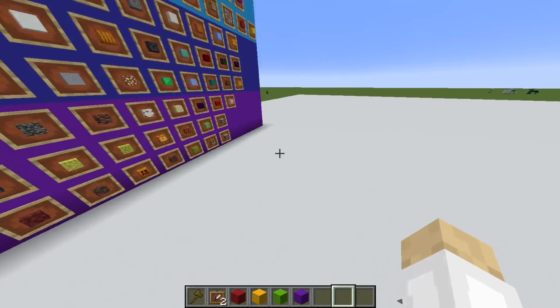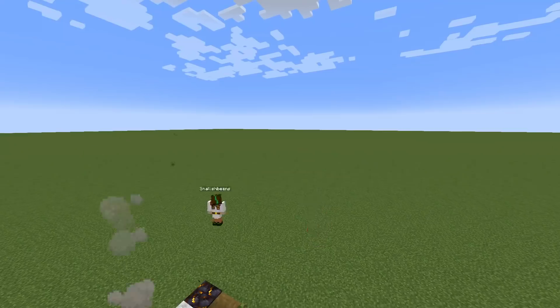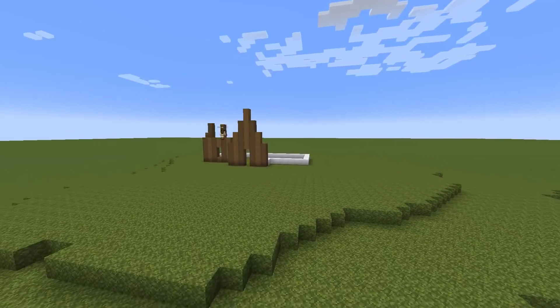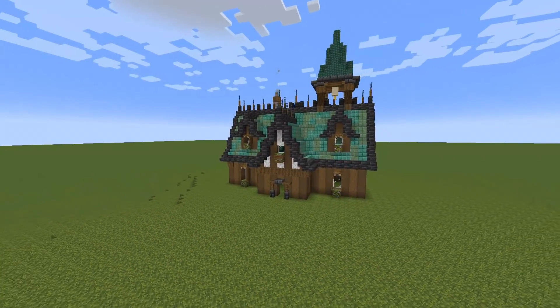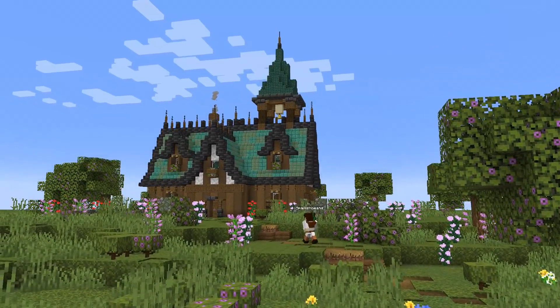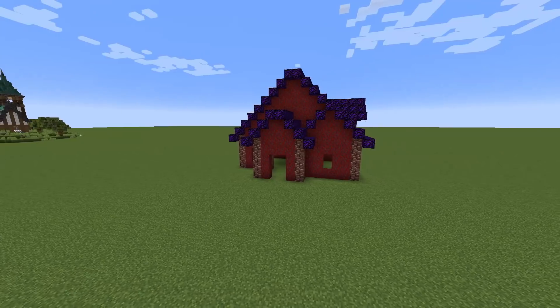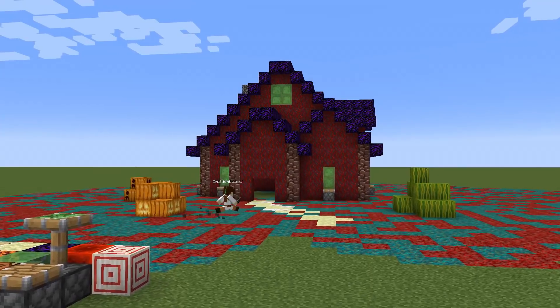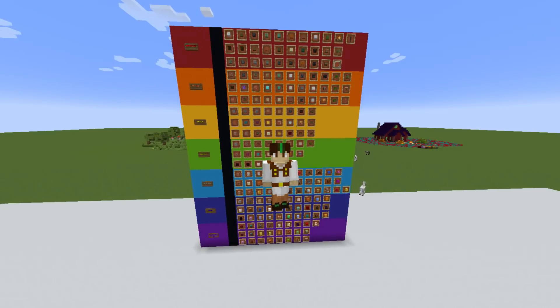Now we've made our list we're gonna build a house using the best blocks and a house using the worst blocks — I wonder which is gonna look better. This was actually very easy to build because we could use the moss blocks for the ground and we had loads of different choices of really cool blocks. I'm really happy with how this house turned out. However with the ugly blocks the house turned out looking just terrible — just look at it, it's horrible. Let me know if you agree or disagree with my choices down in the comments below and I shall see you another time, goodbye!